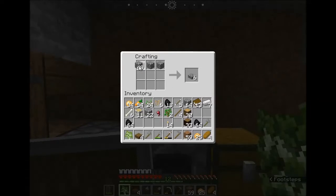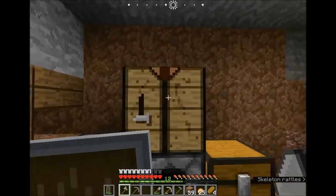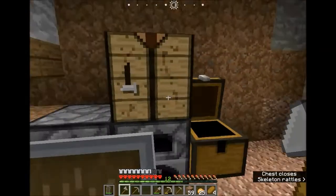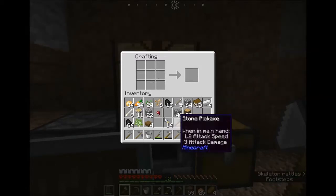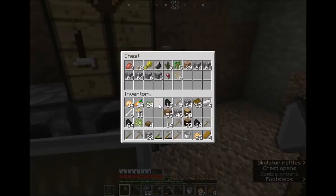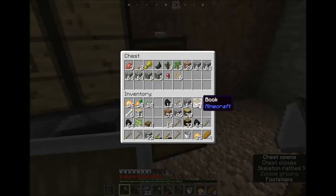I also need to make a couple more pickaxes for when I go back down mining overnight. All right, so axe, pickaxe, okay. And I need to go ahead and get my garden going. I need blocks — that can go there. Let's get rid of that, and let's hang on to these. Actually, we'll go ahead and get rid of that for now. Let's get rid of our books.